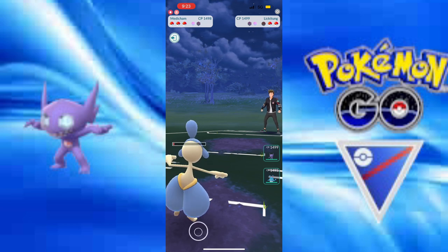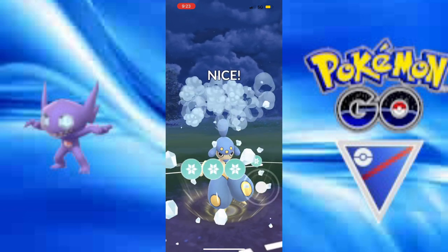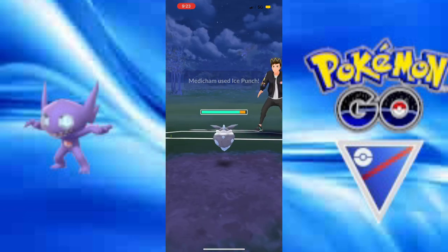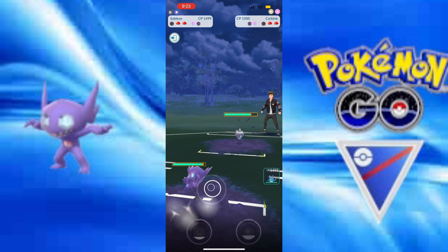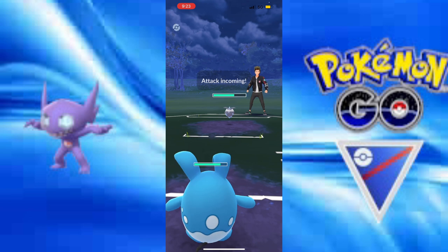Do I get to the Ice Punch? Do I have it ready? Oh, it's a Carbink. Okay, so I'm going to bring in Azumarill — and I misclick. I click on Sableye. Uh-oh. They stay in though? Okay.